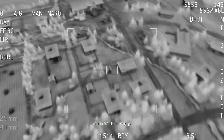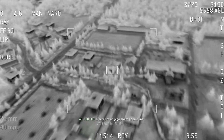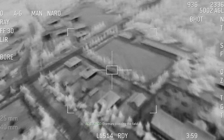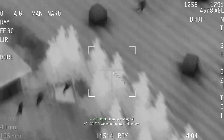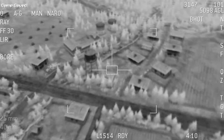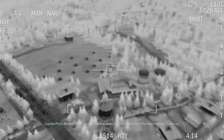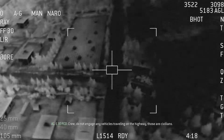Nail those guys. Clear to engage enemy personnel. Rolling in. Enemies crossing the field. Clean up that signal. We got a moving vehicle here. Negative, negative. Do not engage. I repeat, do not engage any vehicles on the main highway. Walfour, we're going to commandeer civilian transport on the main highway. Cover us. Crew, do not engage any vehicles traveling on the highway — those are civilians.